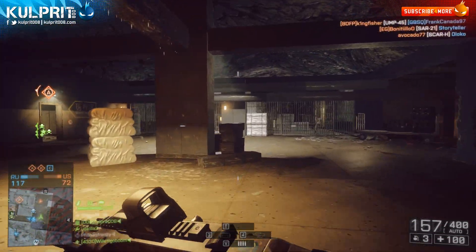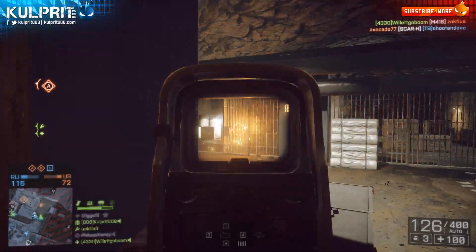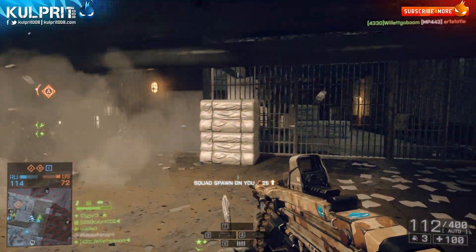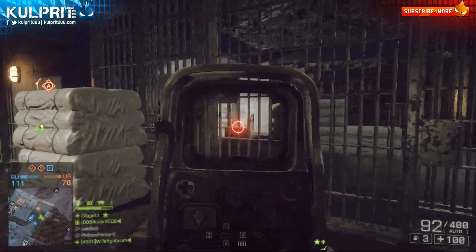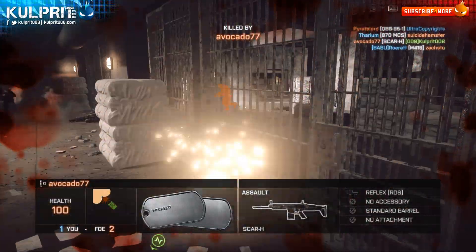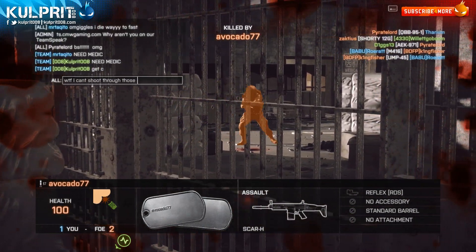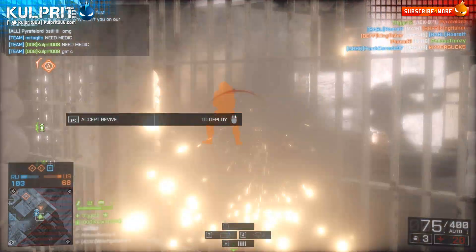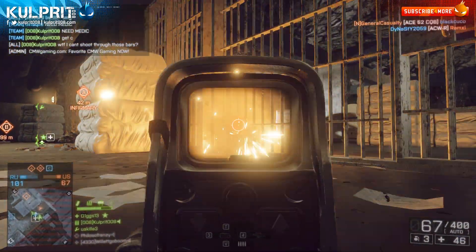For the underbarrel, I recommend the stubby grip. It accentuates your automatic fire and lessens the accuracy penalty on automatic fire. You're using the MG4 for a reason, and while I don't recommend spraying everywhere, when you do open it up you want the full effect: 200 rounds at 800 rounds per minute on target. When that thing is on target, it's going to saw people in half.